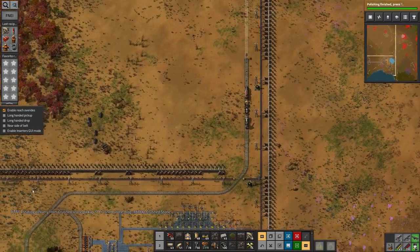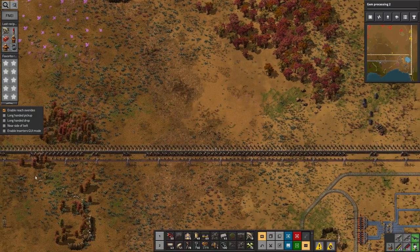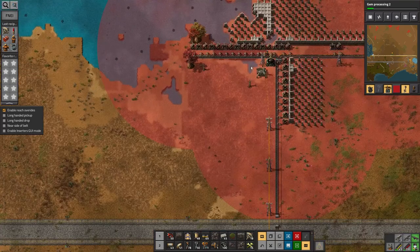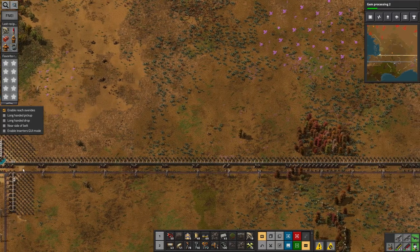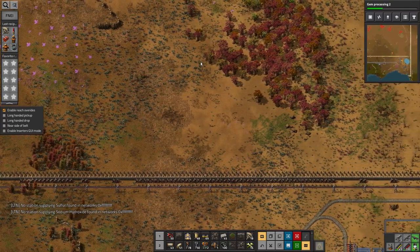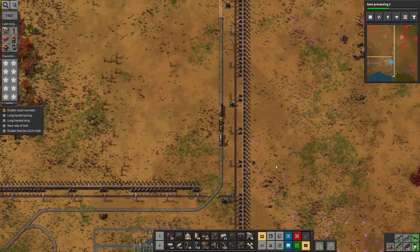I'm going to reclaim those plasma turrets that I left down here since I'm going back into combat again — I need them. Why have I only got one? This was the base I just took out. There's one over there — let's go and get that. This sulphur shortage is going to start being even more of a problem now that I'm using it for explosives as well. I suspect the artillery is going to be quite expensive in terms of explosives.